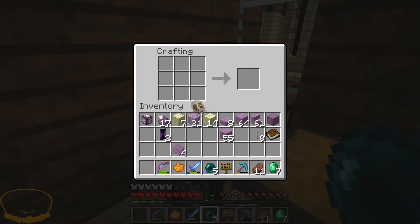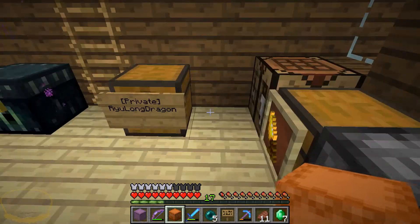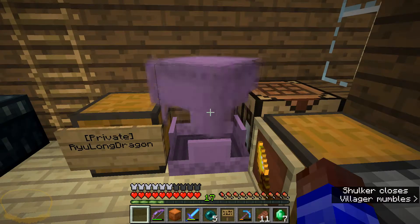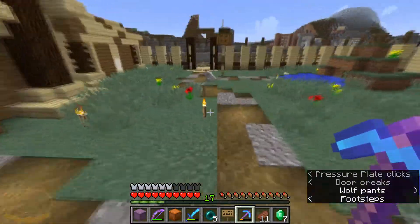Real quick: inside a crafting table, box in the middle, shulker on top, shulker on bottom — bam, shulker box. But what I didn't realize was if you put one in there with just one color, you don't have to surround it — bam, orange! I am extremely happy about that. Let me go ahead and put you down right now. Let's use the purple one — put you down right there and throw my purple stuff in.